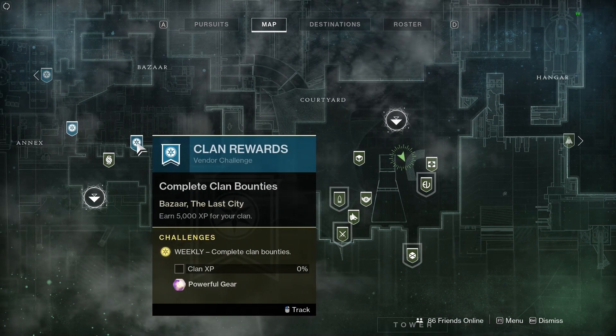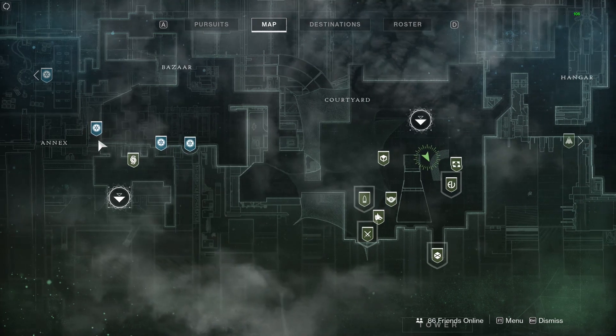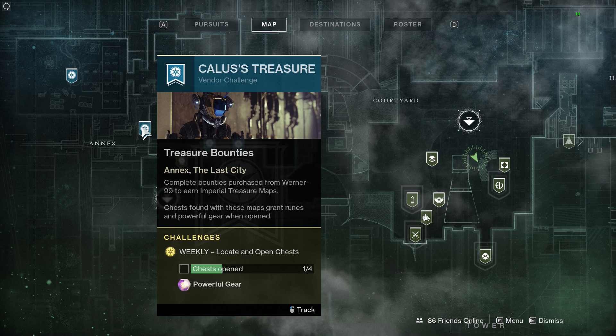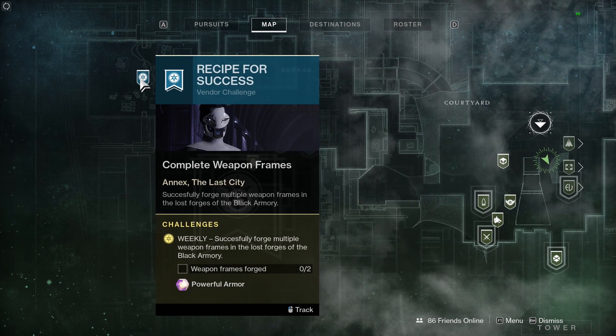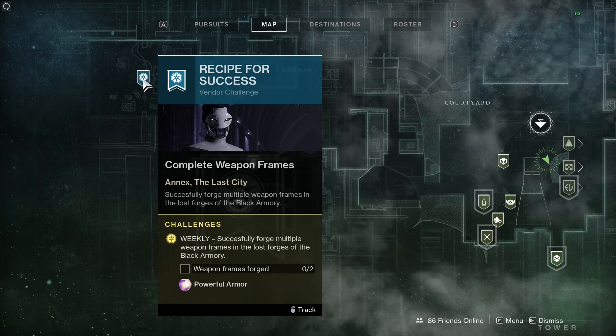If you're in a clan you can earn 5,000 XP and get some powerful loot. If you visit Werner 99-40 and pick up his bounties, they'll award you a treasure chest map — find that chest, open it, and you'll get powerful loot. Four of those get you even more powerful loot. Then there's Ada-1: complete two of her weapon frames and you'll get some powerful armor, so if you're chasing armor specifically, that's a good one to keep your eye on.